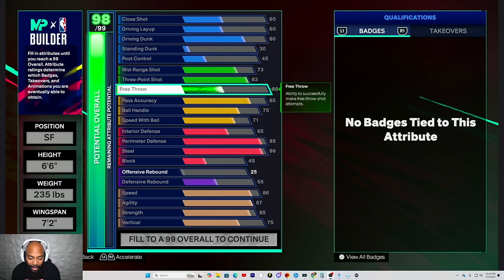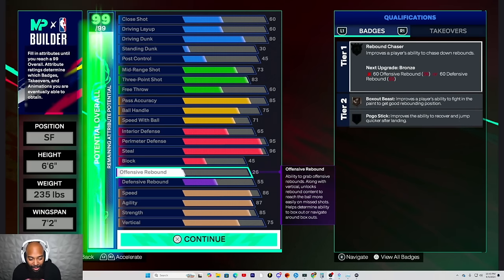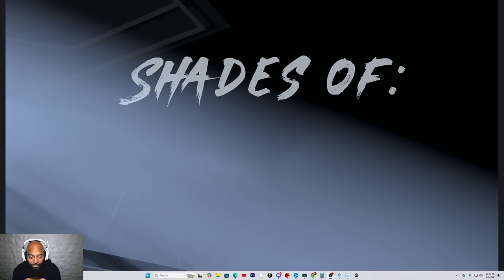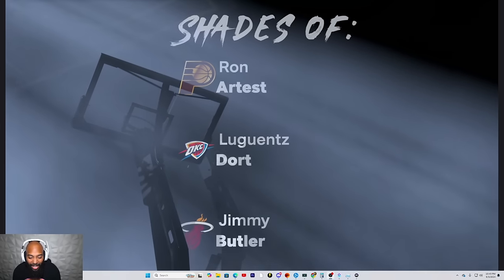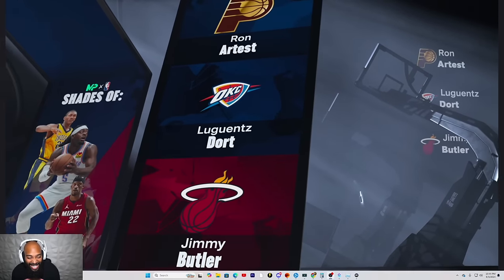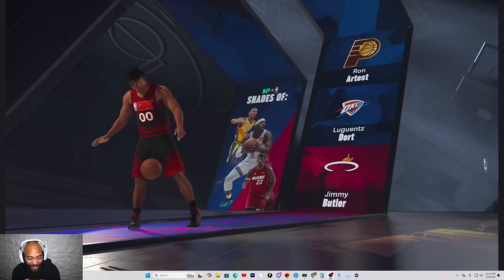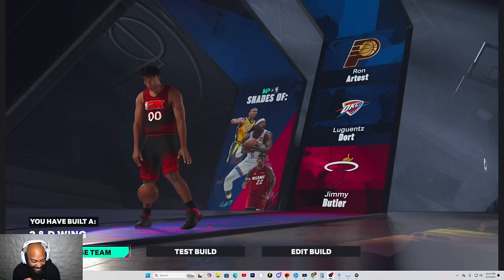This is one variation. Let's go ahead and continue to see what type of build we have here. Look at the shades, Chet. Run our test — she ain't kind of crazy with Jimmy and Ludard. I like these. I like it. I look heavy too. Three and D wing.